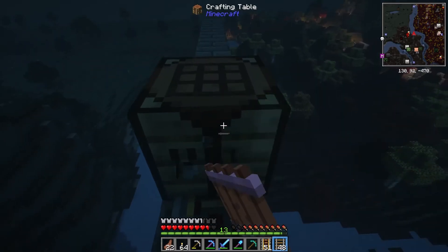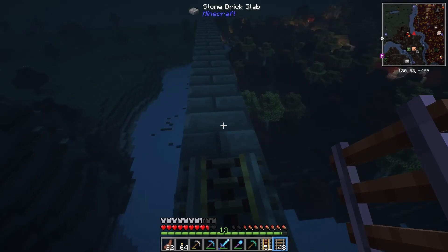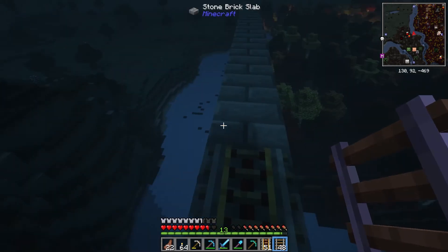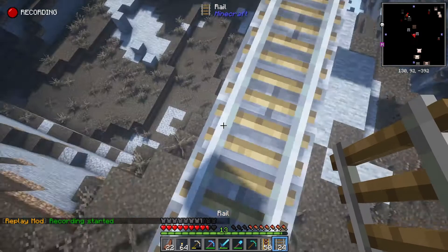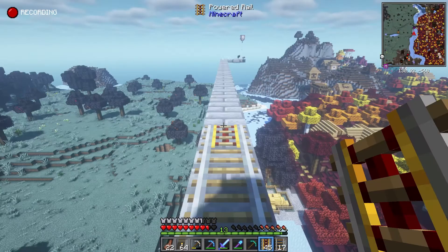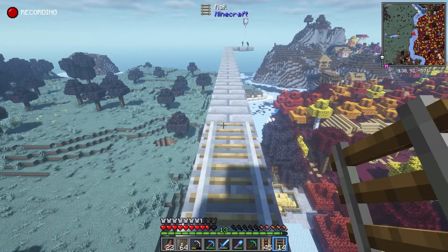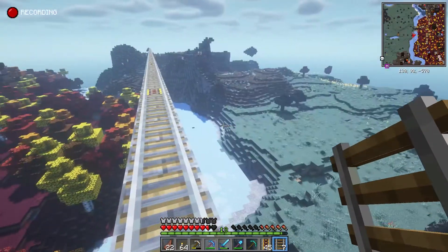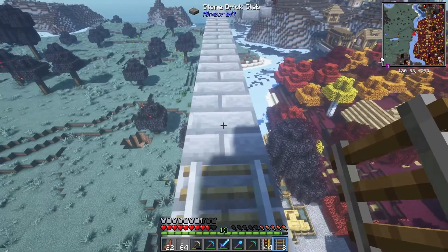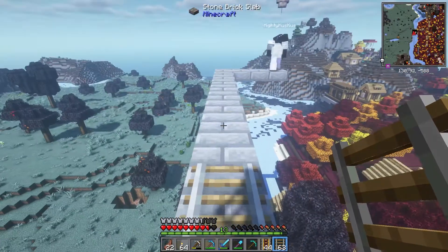I'm just gonna make 40 levers — I assume that'll be somewhat adequate. At least two stacks. I've almost used two stacks of powered rails already, holy crap. Are we almost at the end? I'm wondering how to go down from here — just make like stairs? Not stairs, you know what I mean, like block stairs. How do I do that because I can't get underneath this?